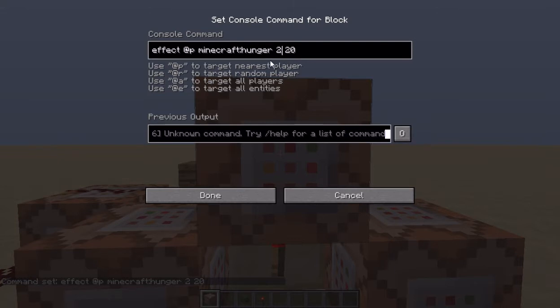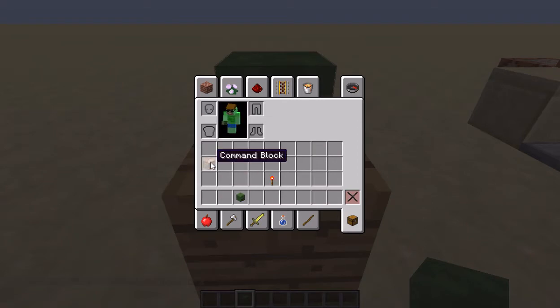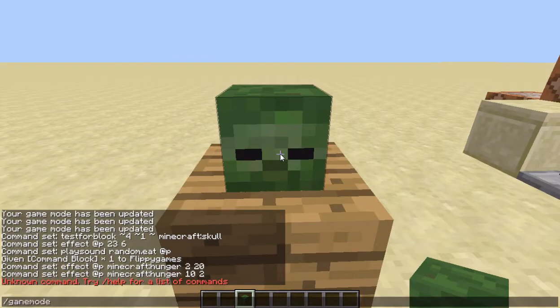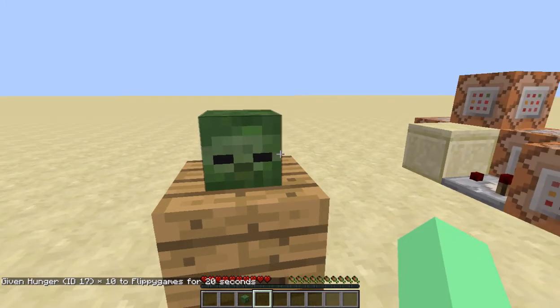Alright, so 5 seconds of hunger — I'm gonna put 10 seconds of hunger too. Now this is actually really cool. So if you want to have yourself eat a zombie head, place it right here, as you see. This looks really cool. Put in game mode 0. And we are not hungry, so we can put in effect, @p, hunger, play it for 20 seconds, and have 10. So there you go, this is not gonna be good.